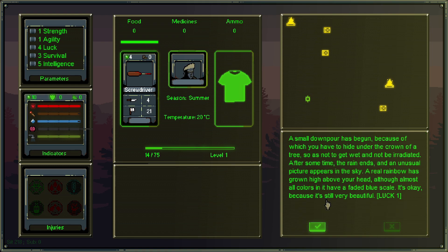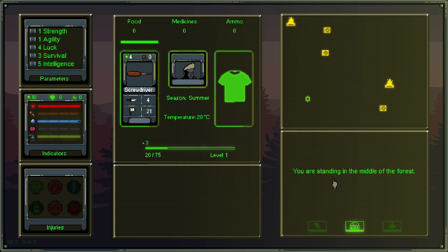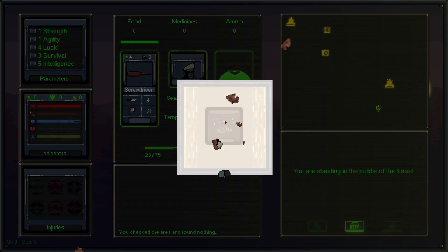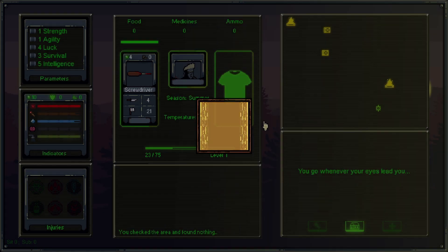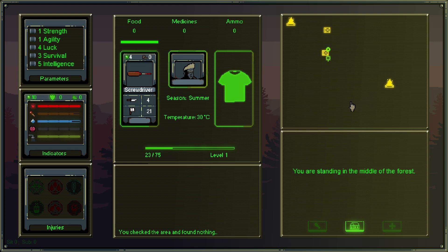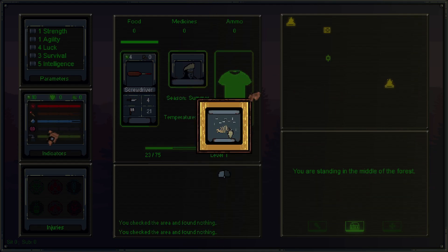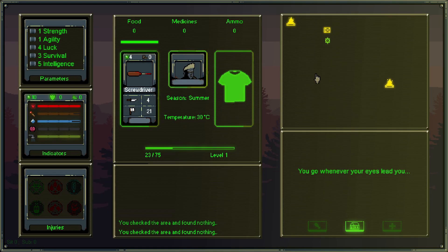A small downpour begins and we hide under a tree to avoid getting wet and irradiated. After the rain ends, an unusual picture appears in the sky — a rainbow with almost all colors faded to a blue scale. This happened because of our high luck stat; lower luck and we wouldn't get that effect. We try opening some caches to get resources but unfortunately find nothing — our luck seems to have turned.